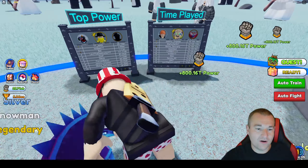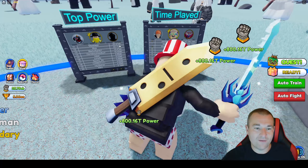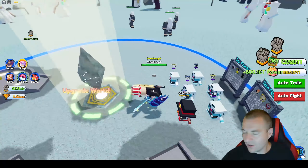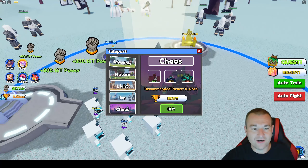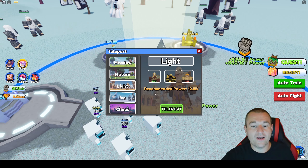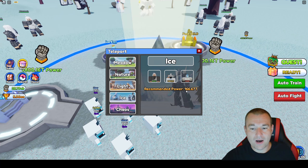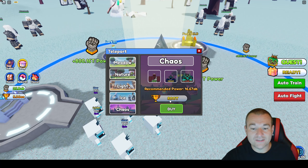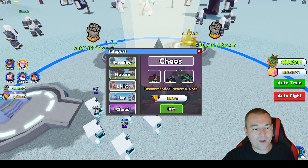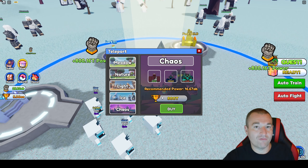I'm currently Rebirth Dreadnaught and the next one, Juggernaut, costs 3AA — I should get that very soon. I have 15 rebirths total, doing pretty good. On the leaderboards, my boy Johnny Drip Star has claimed the number one time-played spot at 1 day, 10 hours, 14 minutes, and I'm number four, only five minutes behind him. For total power, I'm number 11 at 25.67AB.